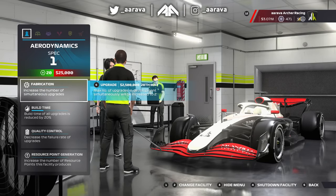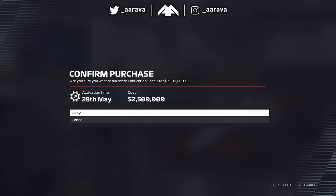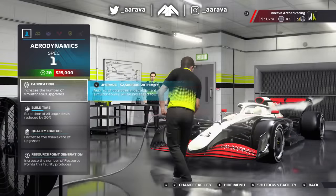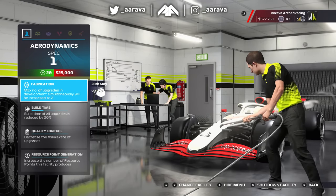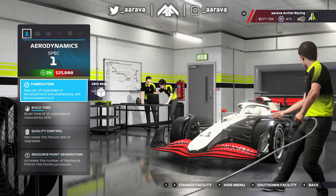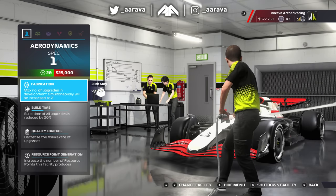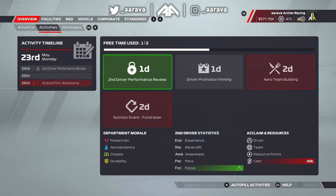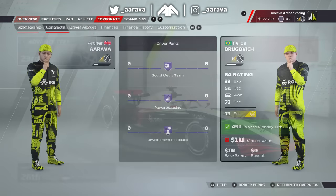Into this episode, it's pretty fitting that we're going to be splashing some cash as we go into the Monaco Grand Prix. We've got $3 million on the budget, so we can finally purchase the $2.5 million upgrade to the aero department, which is the fabrication. That will mean we can make two upgrades at the same time. We've already had the build time upgrade on the aero, chassis and engine.